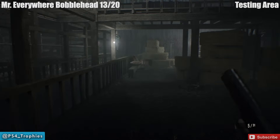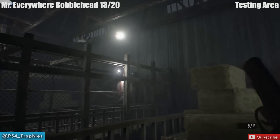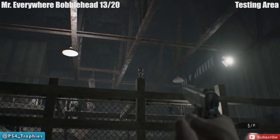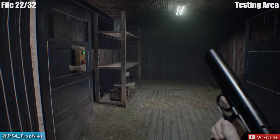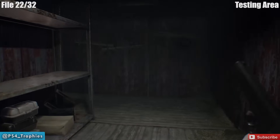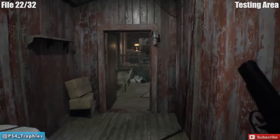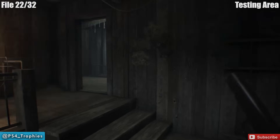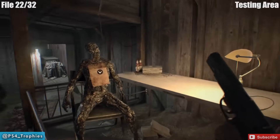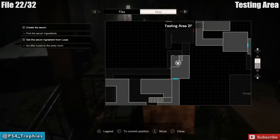Going into the next area on the main story path — there's going to be a bunch of enemies here. There's also another Mr. Everywhere bobblehead; if you look up and to the left you can shoot it from down here or from the level above. Next you're going to go up an elevator, and there's going to be a note — this is probably story-related so you can't miss it. On this note is the passcode for the door we need, and it also counts as one of our 32 files.